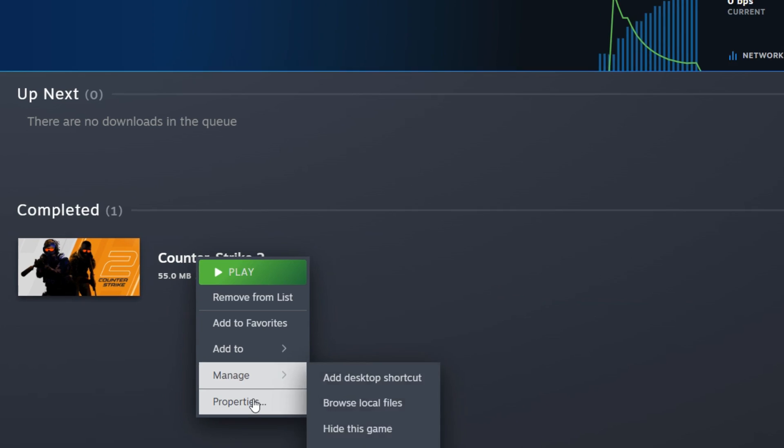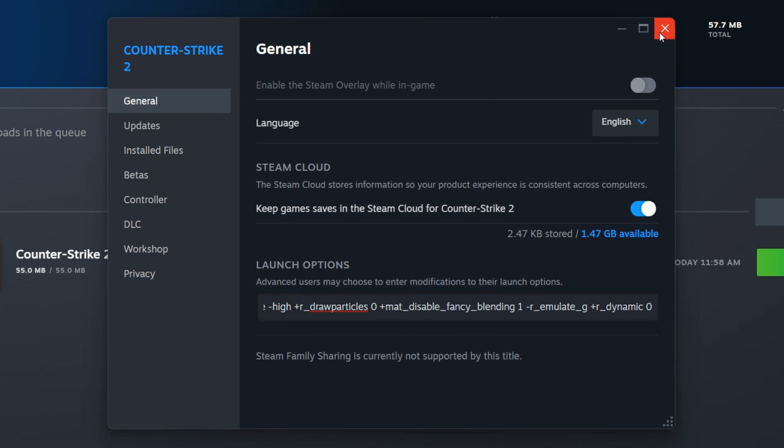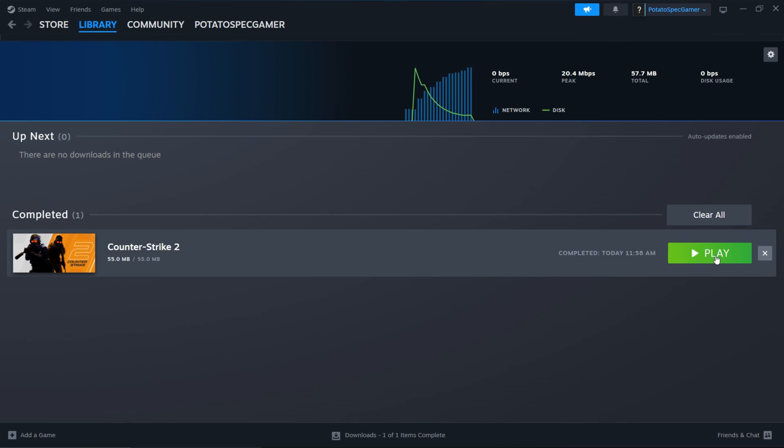We are going to start with launch options, which are essential for optimizing performance. By utilizing specific commands, we can enhance FPS and overall gameplay. Now let's launch the game and witness the difference these commands make.